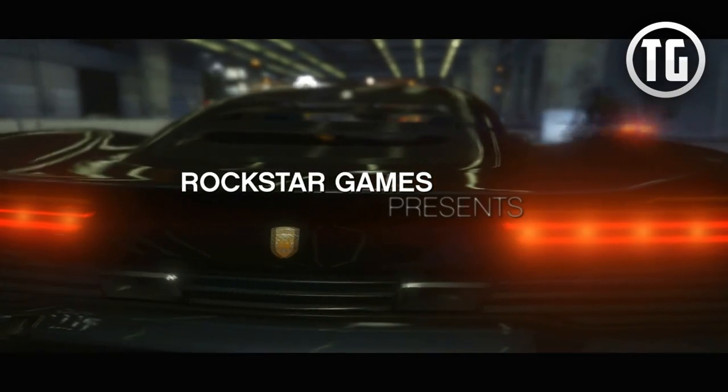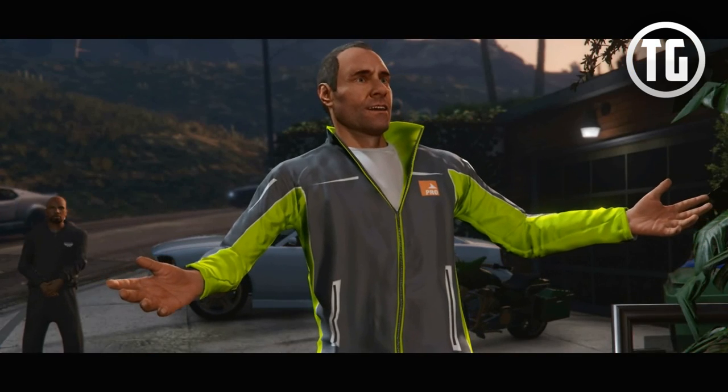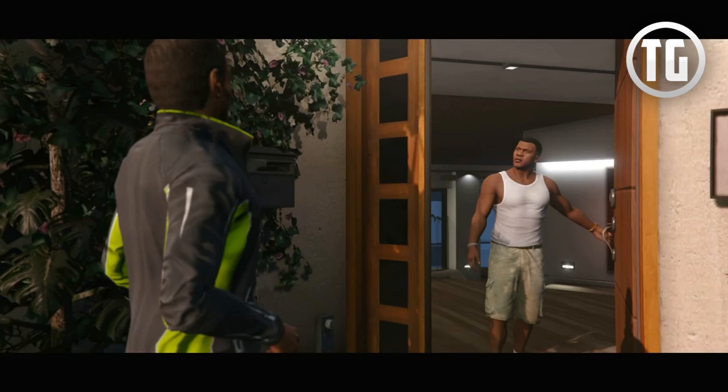This trailer starts off with the VACA being driven. It looks pretty awesome and you can see that the textures have been improved. In the next scene you can see Franklin, and there are impressive textures to be seen. There's background scenery that we haven't seen before that's quite an improvement, and there are also improved character models that you can see.